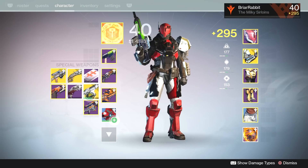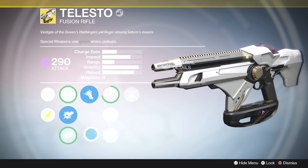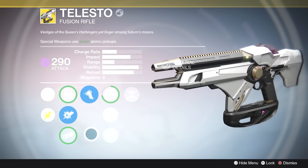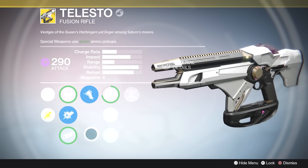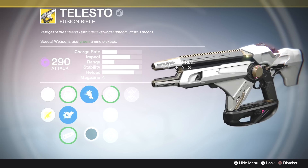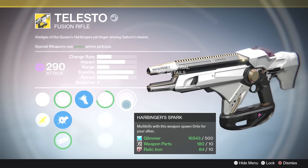By the end of the raid, I had pretty much switched to this Telesto fusion rifle. This thing does massive, massive DPS. It shoots a basic fusion rifle shot but those fusion rifle bullets stick to your enemy and then blow up for a second round of way more intense damage. This thing did massive damage to ogres, to bosses, to whatever I was shooting at. It was a DPS machine. I absolutely love this gun — I'm so happy I got it. I can't wait to get it fully upgraded; it's going to get even better.